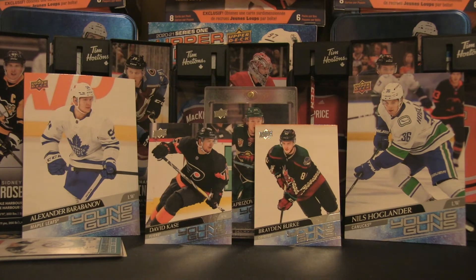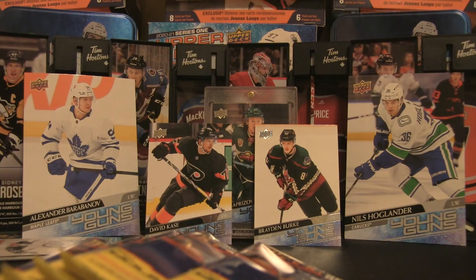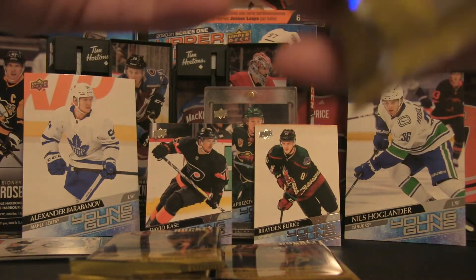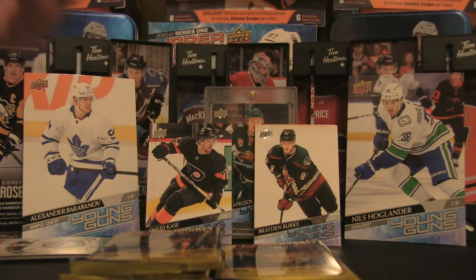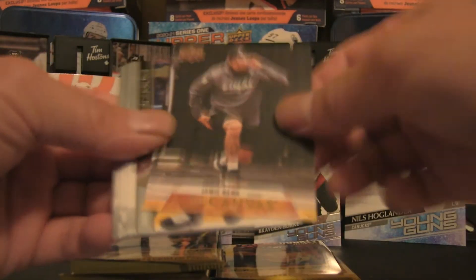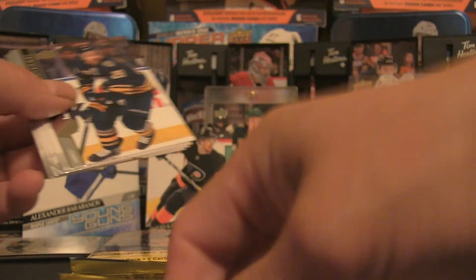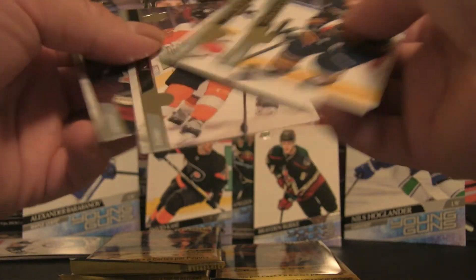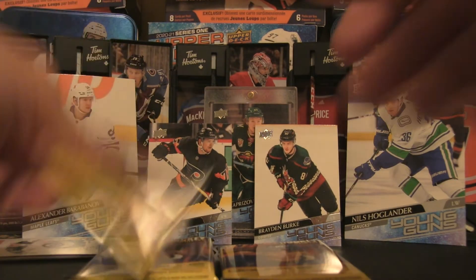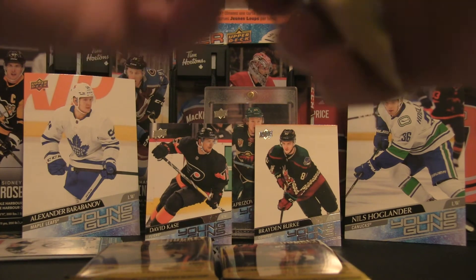We are going to rip into six more packs and hopefully we will get some goods. So far we do have two Young Guns, that is not too bad, but I am chasing bigger names than those two. No offense, but we do have a Jamie Benn canvas — put that right there. Carrying on, five packs to go.